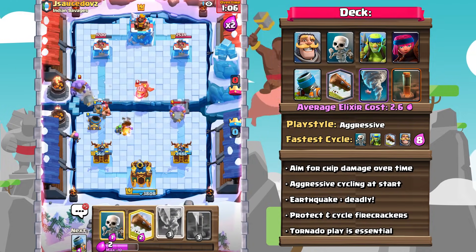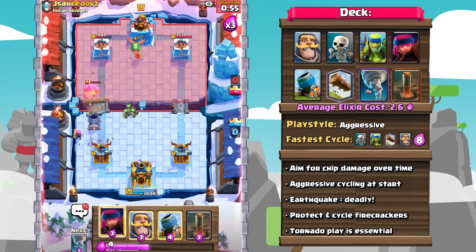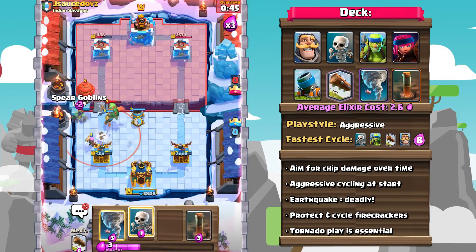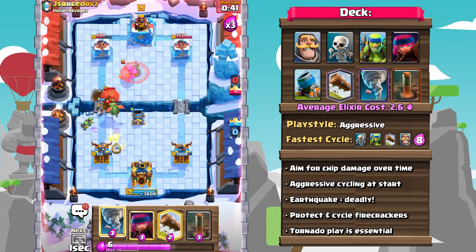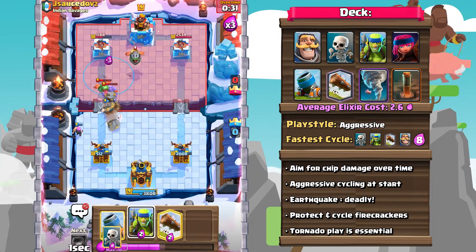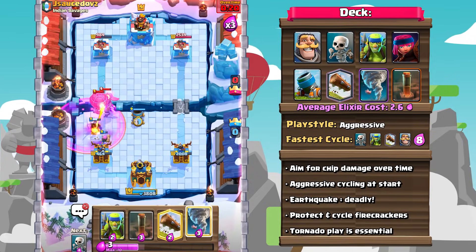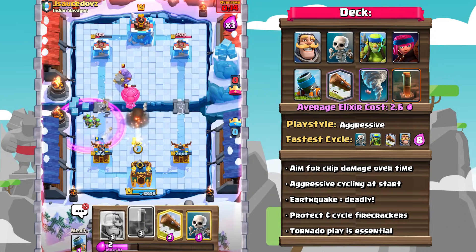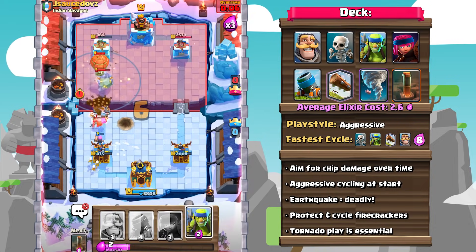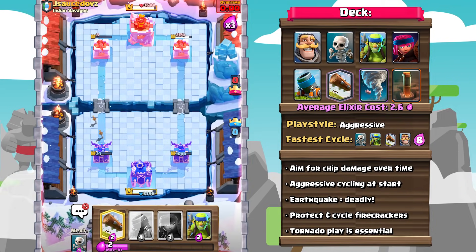One synergy that a lot of people are not quite accustomed to is the Firecracker-Tornado combination. Since the Firecracker is actually a splash unit, by Tornadoing all the units together you're maximizing the value out of your Firecracker. It's also very important that you know all of your King Tower activations, as this deck is very cheap and you need to rely on getting as much value out of your defense as possible — and that means you need that activated King's Tower. Last but not least, know your spell damages. In Triple Elixir, you can cycle two or even three Earthquakes insanely quickly — that's 600-700 damage guaranteed off the opponent's tower.